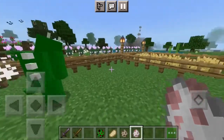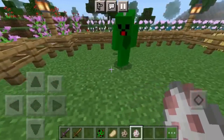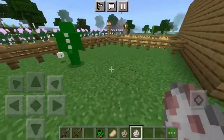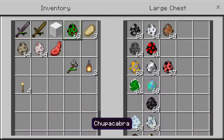He spawns in arid biomes, something like Mexico-looking biomes — the sandy brown desert kind of thing. So yeah, that's the Chupacabra.